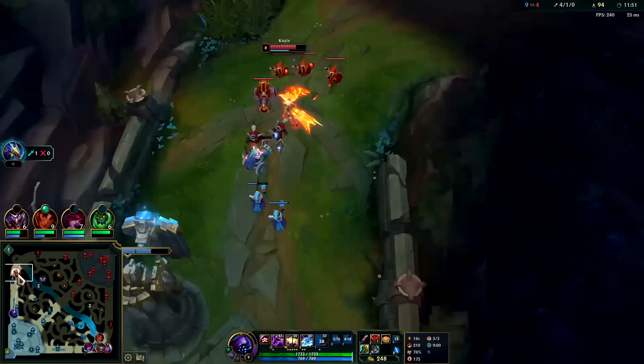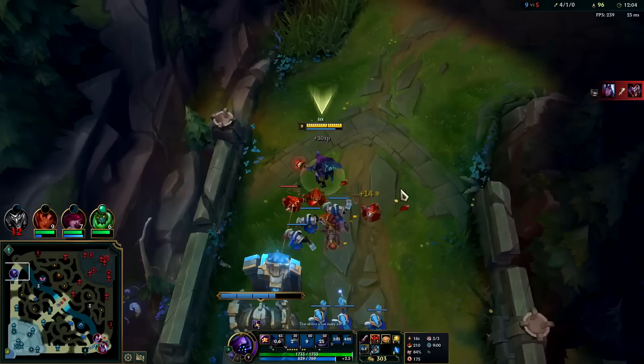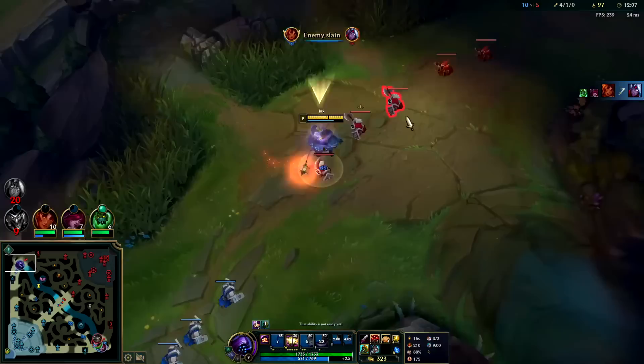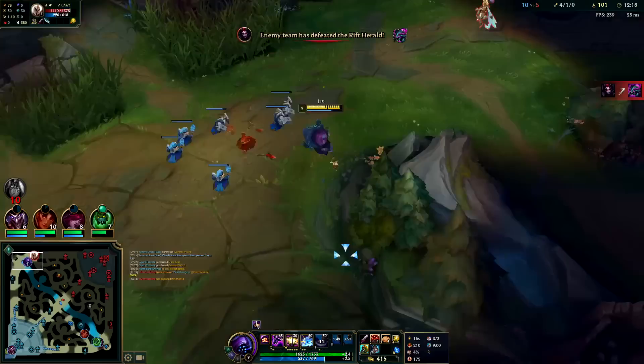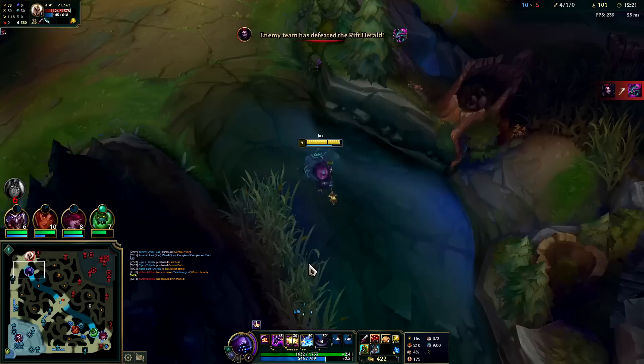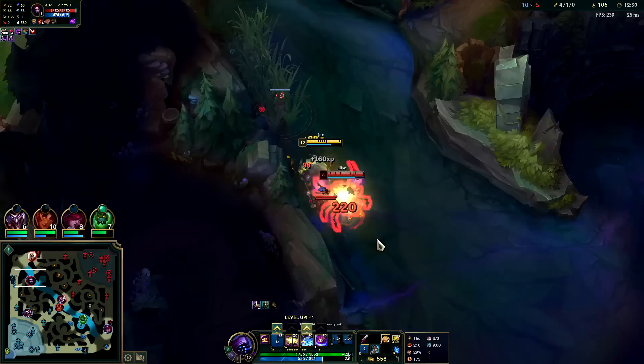We go for BORK next — the lifesteal on it helps you perma freeze. I should have jumped away on a ward or something. I needed to keep a ward and get ready to jump. Trying to fight that without a complete item advantage over them was a bit of a goofball move — now she gets plate gold. I'm forced to push this really fast now. She didn't even reset — that's shocking. I'm going to kill her in between her turrets, so I'll leave that right there for her.